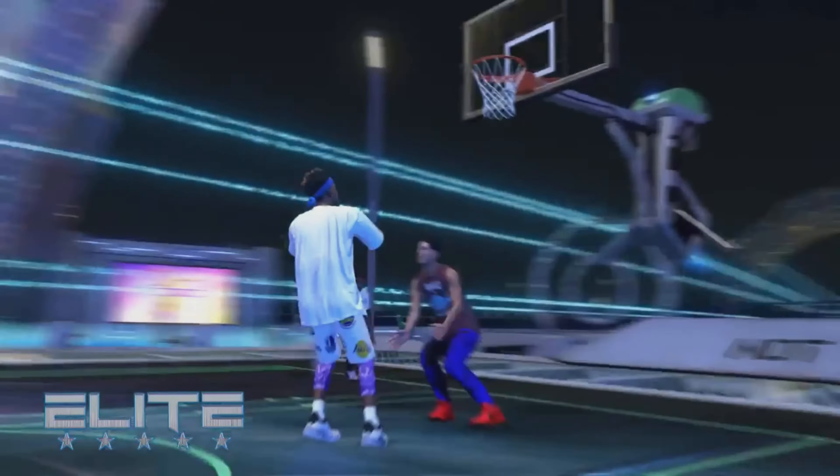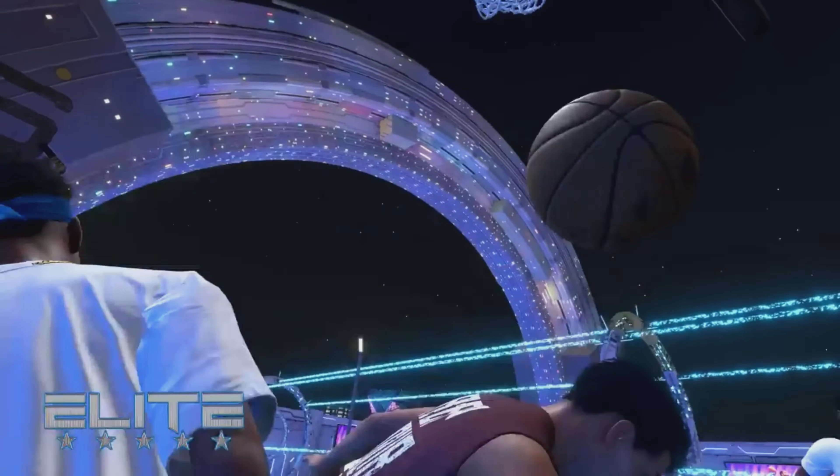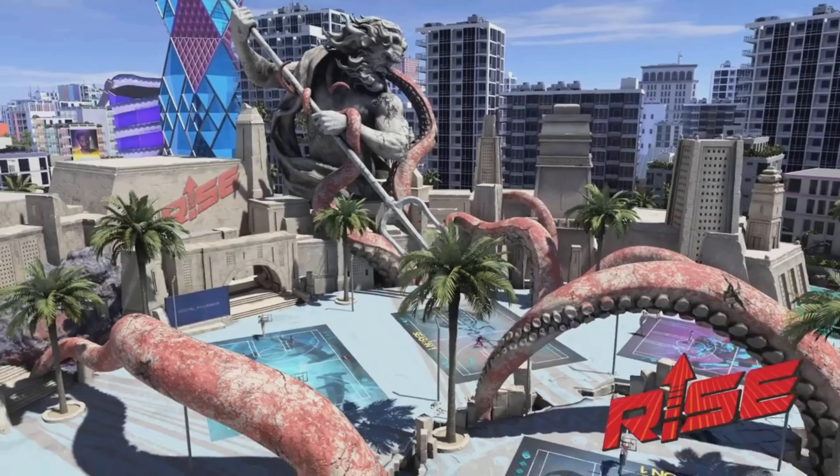The next affiliation is the Rise Park. As you know they brought back LD2K and Shakedown as like the two presidents of the park. This is the Rise Park — it's looking like it has way more 3v3 courts. The theme is Atlantis courts. Let me know what affiliations you guys are joining — Rise or Elite.